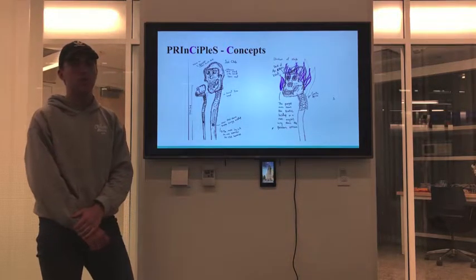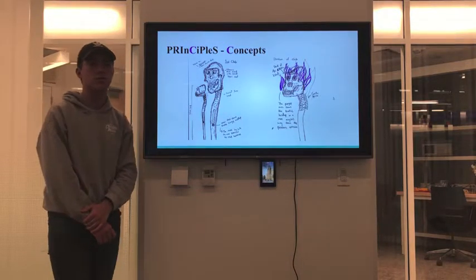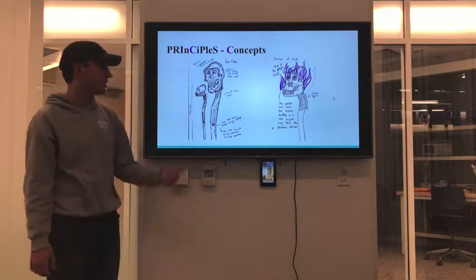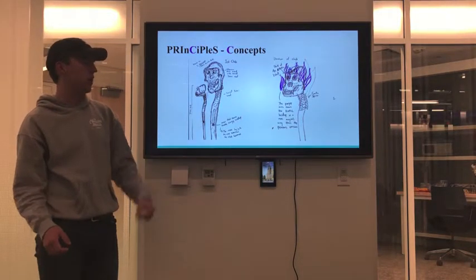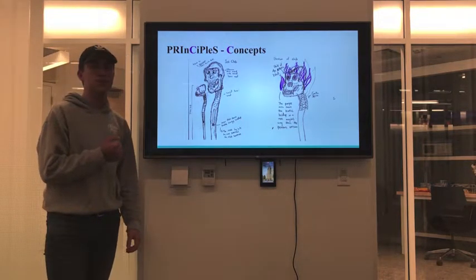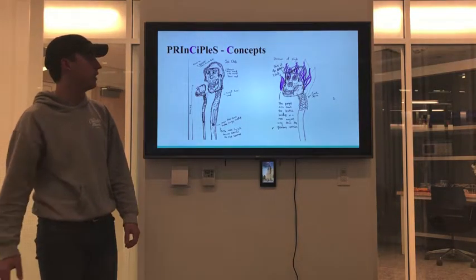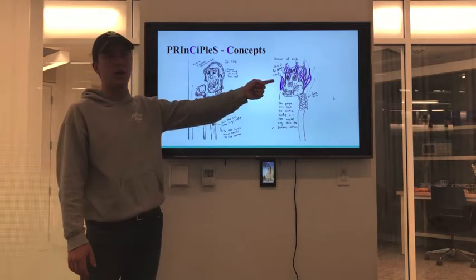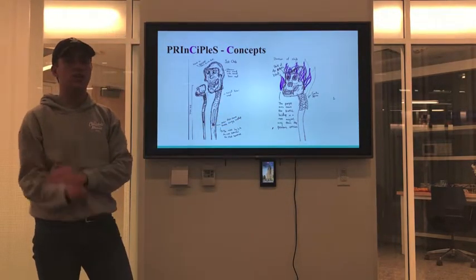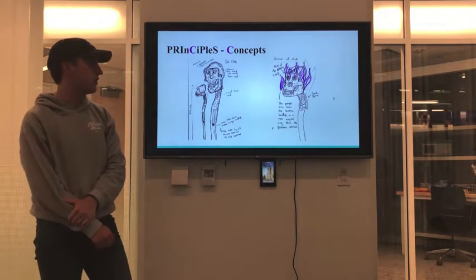We also wanted to implement, with the vibranium technology, something similar to T'Challa's suit in the first movie, where it can build up kinetic energy and then release it. Our first design had a meter that showed how much energy was building up. We quickly realized this felt out of place, so we went with the comic-inspired design featuring a purple aura — the more he hit things, the more the aura would build up, and eventually he could release all the energy from the club.